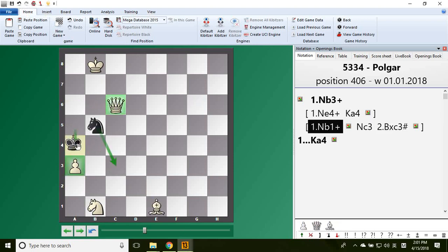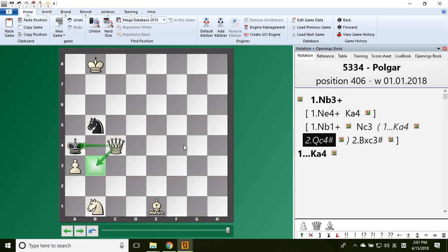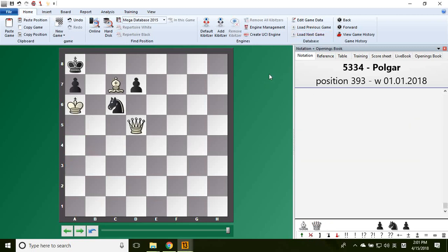He cannot move the knight — he has to move the king. But after he moves the king, since this is protected, we don't need to worry about that. We only need to worry about this square and this square — queen comes over, that's a mate. Guarding that pawn square — we have to discover actually in this position. Now let's move on to 393.